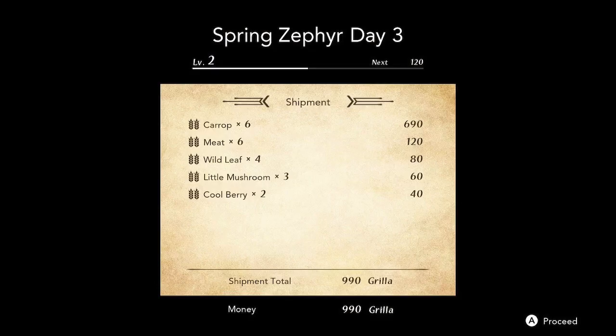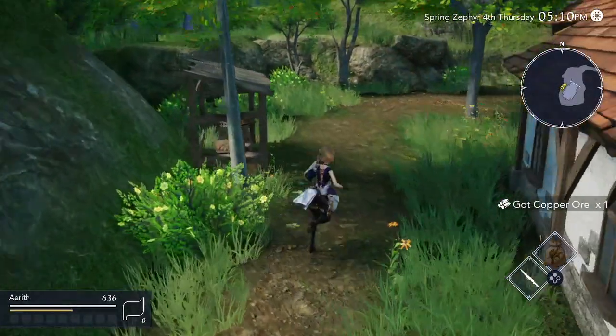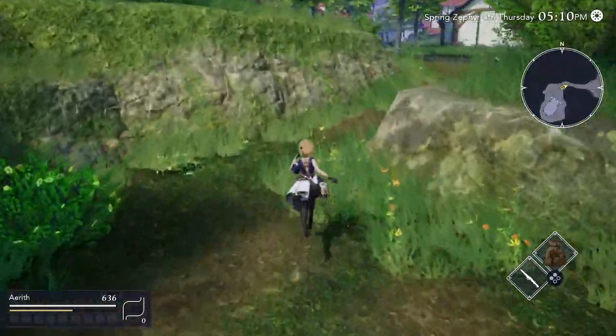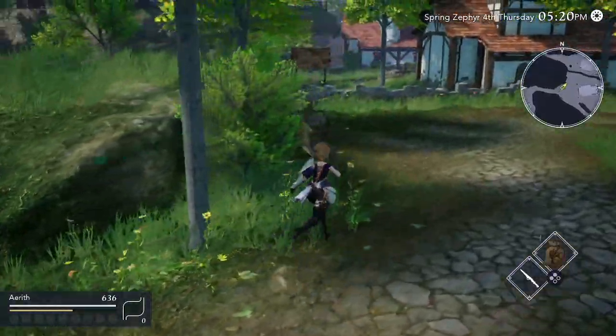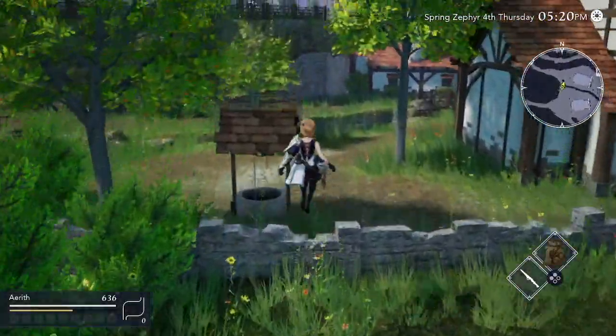At the end of the first day I was able to make 990 grilla — not too bad. So this day is going to be the same as the past two days, except now we have some money. You're going to have some extra stamina and you can go to the shop, buy some seeds, go home and plant them.